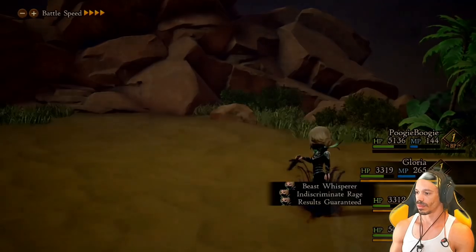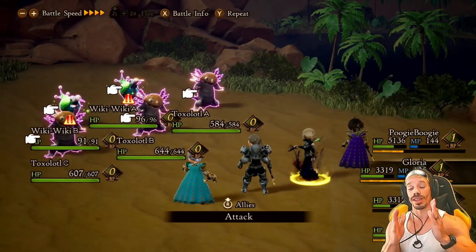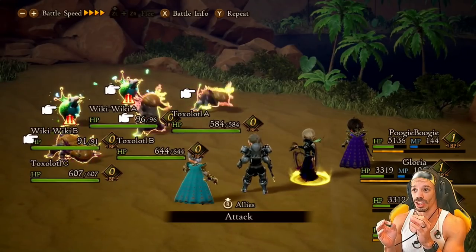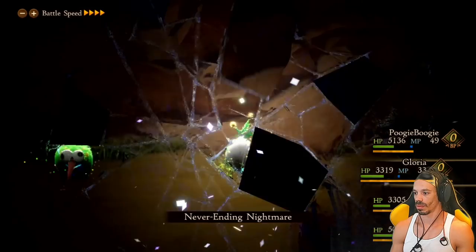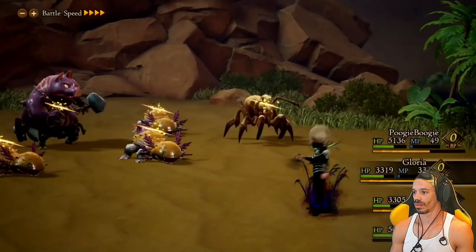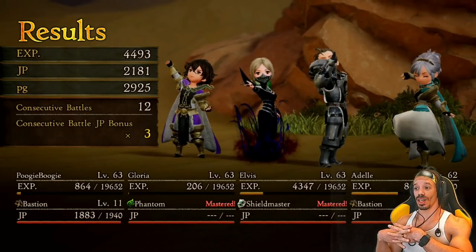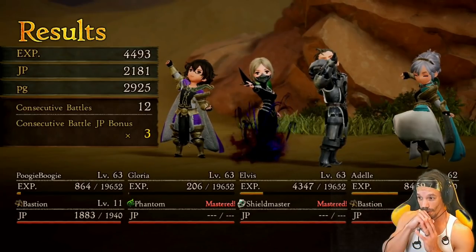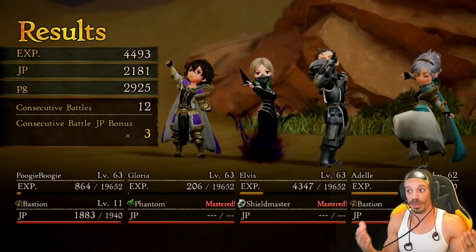I got twelve monster groups! Got over 2,000 JP by pulling in twelve encounters — pretty efficient. It took about seven or eight minutes, but this is harder to do, a lot harder. There are some enemies called wiki wikis in the mix — if you know how to take them out efficiently, let us know in the comments, because they provide a lot of BP. Every time I try to fight them they just run away. Whichever strategy works for you, try it out — and if you know any more efficient ways to farm JP, let us know in the comments.